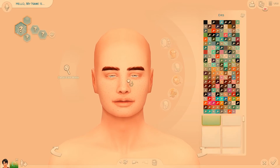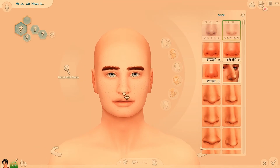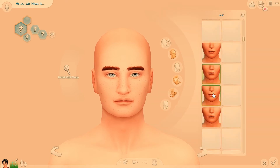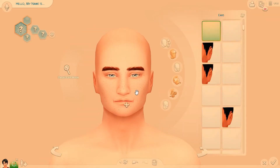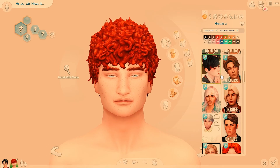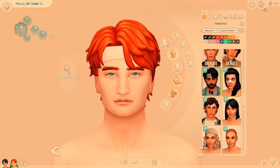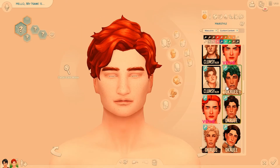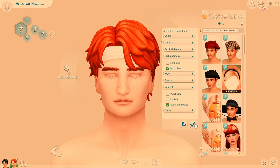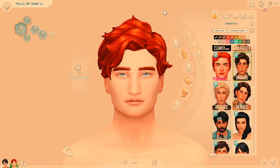We are on to Ron Weasley next. Ron I had a little bit of trouble with, honestly — just getting his face right. I'm not even totally satisfied with it, to be completely honest with you guys. I just really had a difficult time capturing Ron in my head. I think he still turns out looking kind of cute. In the books he's depicted very differently than in the movies — he has lots of freckles, blue eyes, and he's very tall and skinny. In the movies they cast Rupert Grint, who I think is great as Ron Weasley, but he doesn't exactly look like the book character. This particular rendition of Ron Weasley is based off the book character.